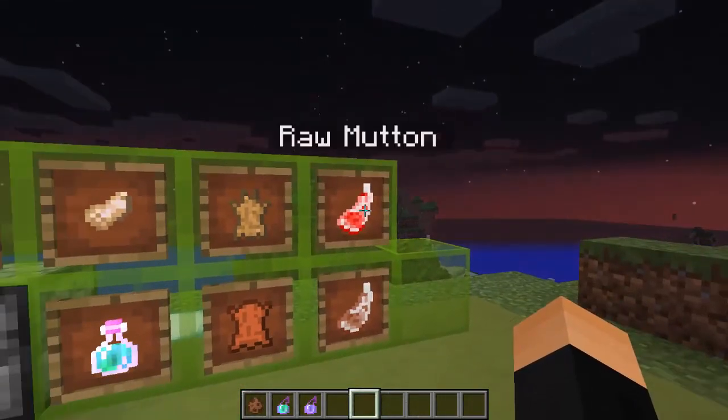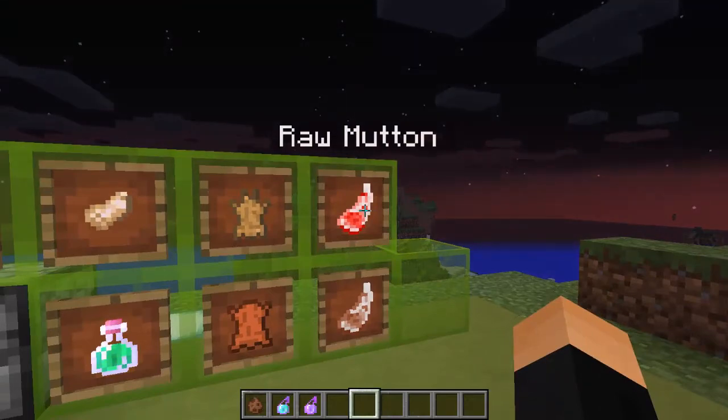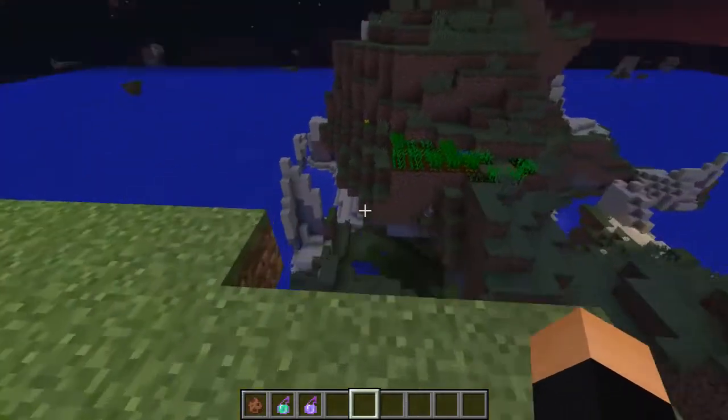And finally, sheep have another use — raw mutton. You can get some food from sheep.